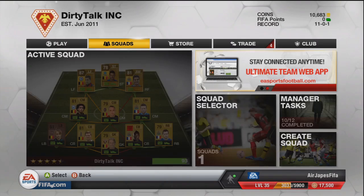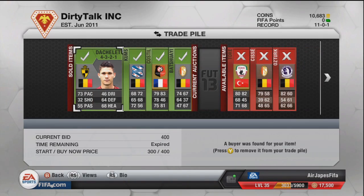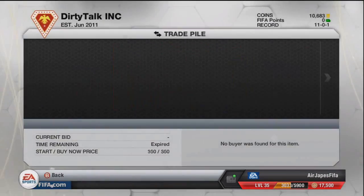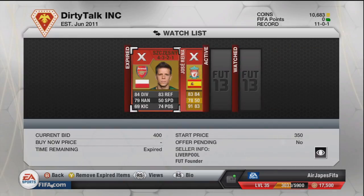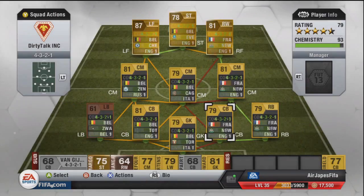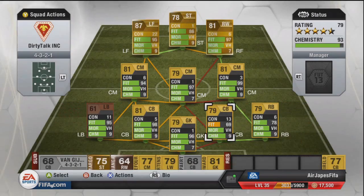I need some more coins — 10,683 coins. Some guys have sold on, which is pretty good. Everybody sells eventually is kind of the way I look at it, unless it's your terrible, terrible players. As long as you list them for a competitive price, you'll be able to sell them.